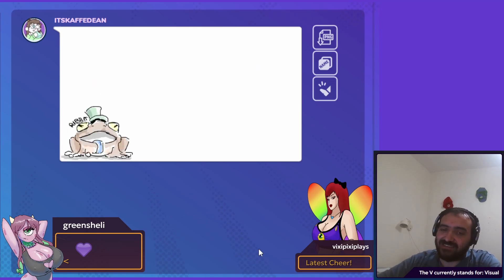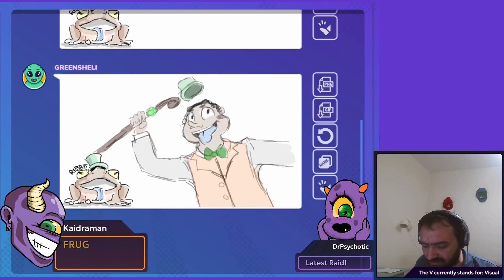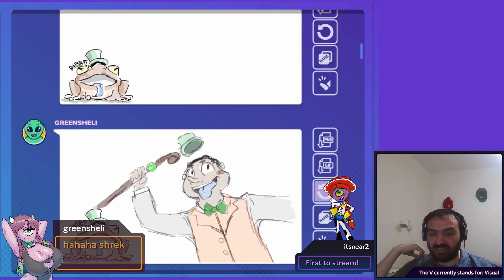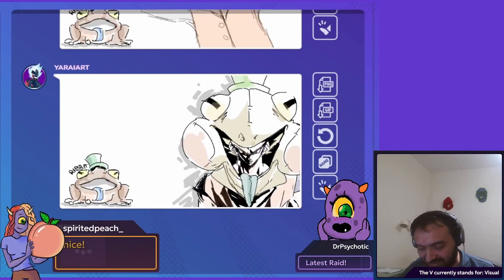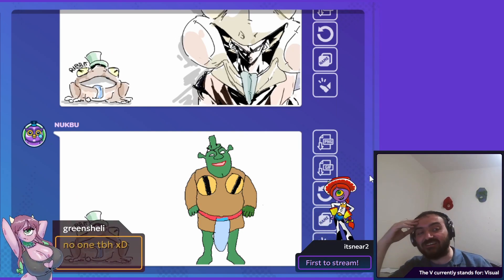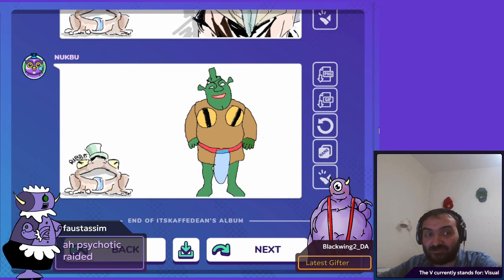Bean is next with a frog. Classic Bean. Let's see what we got — very, very cute. Who's this? They look super familiar. This is no one specific, just a very cool design. Amazing work, that looks amazing. Fantastic shading on the frog. Who's Shrek as a frog? Frog costume, frolicking in the swamp. Very, very cute.